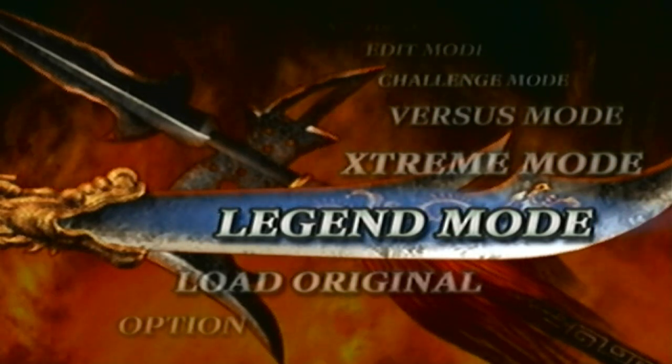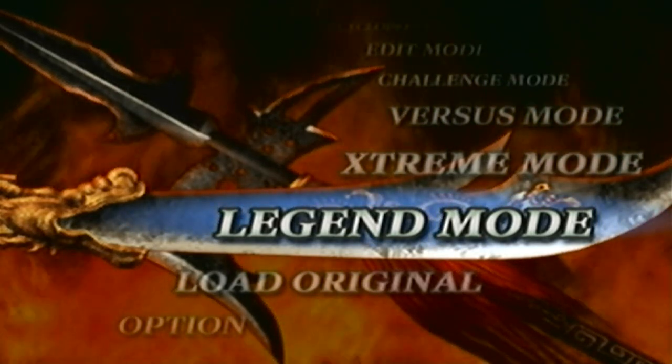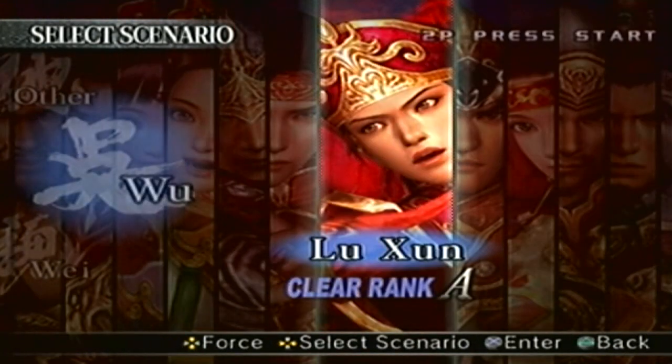And now we're going to unlock the level 11 Pike for the Edit Officers, which had a total of 3 votes. Just like any other level 11 weapon, we have to go to Legend Mode. And since we're getting the Pike at level 11, we have to go to Lumeng's Legend Stage.